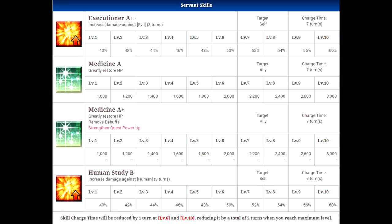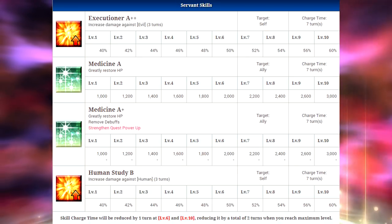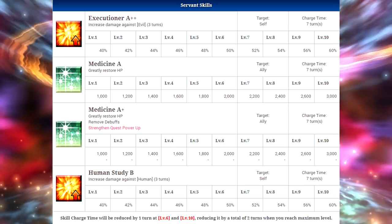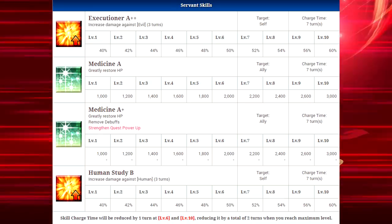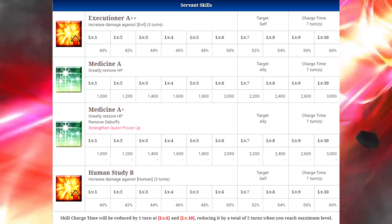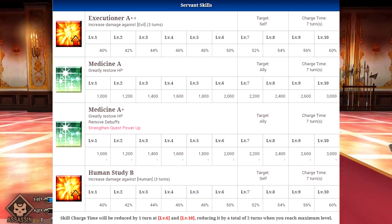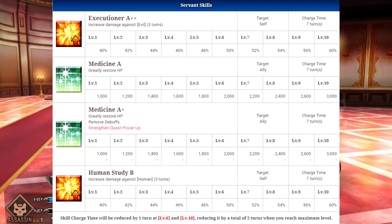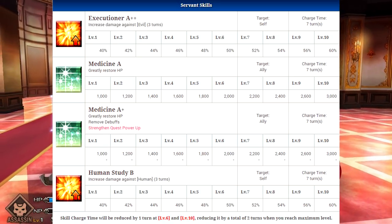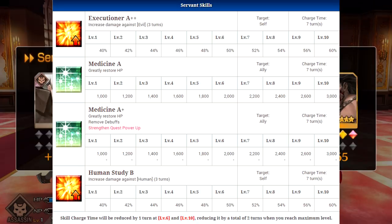His third skill is called Human Study B, which increases damage against human enemies for three turns. Again, this is only a self-buff — it's a 40% increase at level 1 and 60% at level 10. So if you're going against a human enemy or evil character, you're going to be doing tons of damage. He's a two-star character so stats aren't really that good, but it's still pretty solid damage. If you're going against a human or an evil enemy, you might consider using this guy on your team if he's leveled up at least a little bit.